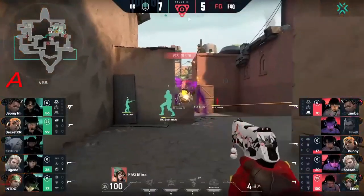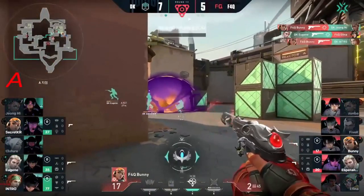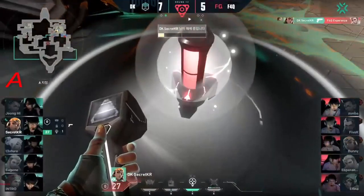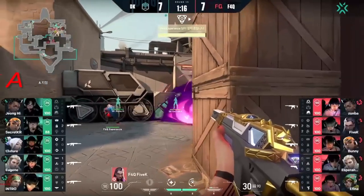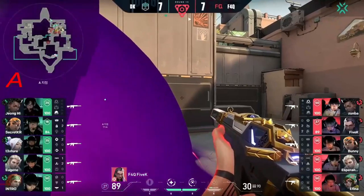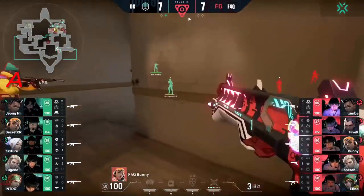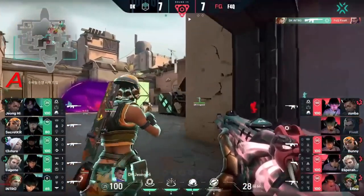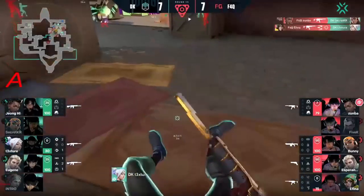In the baths we see Secret coming around the side, almost getting shot down by Afina, who tries to duck back into U-haul — comes back out for the attack. Eugene takes down Afina though. Bunny from the side but gets gunned down — and that means you can get the defuse in time. He's dead — a bit of damage. They are going to go ahead and plant. Esperanza putting it down. Going hunting, staying over here by box — a full stack for Damwan Gaming. They need to get the retake. 5k falls to Intro. Texture coming for a flank, nicely done. Zumba dominating.